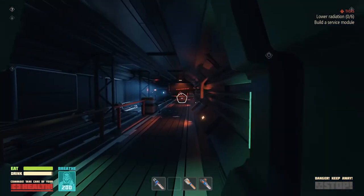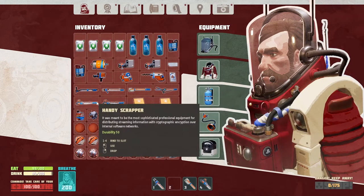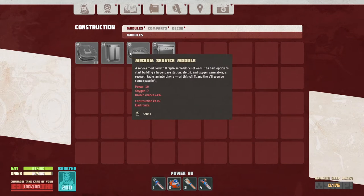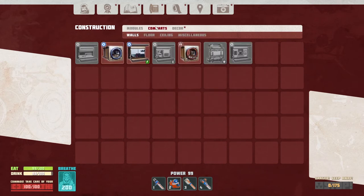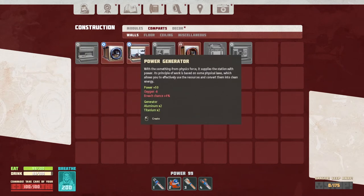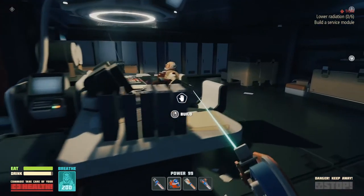Build a service module. Where do I build this? Where's my builder? Medium service module — medium service module. Electronics and construction kit times two. How do I make those parts? Maybe I need a workbench to make electronics.